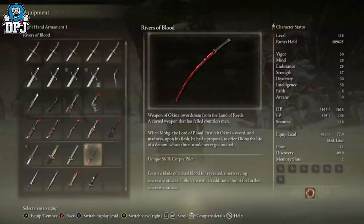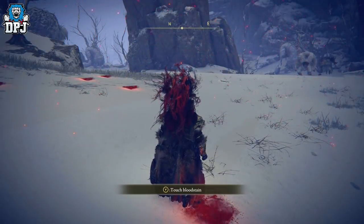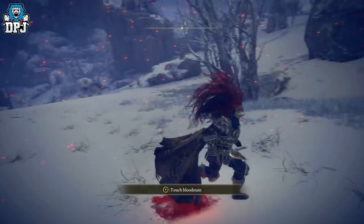The problem with it is there's a way in which, like me, you can come to the spot where an NPC is supposed to invade you and he doesn't — meaning you can't get it unless you progress to New Game Plus.